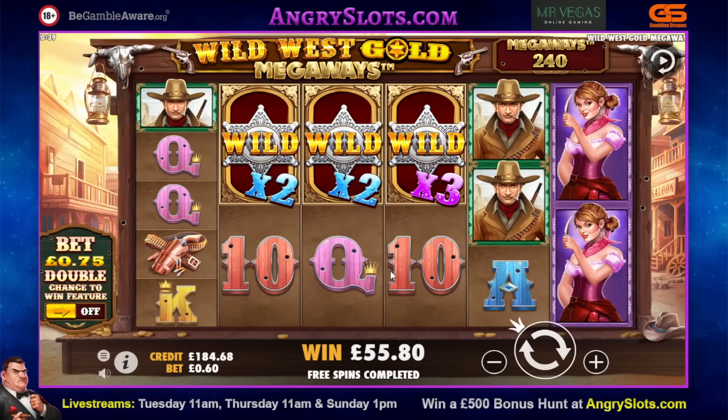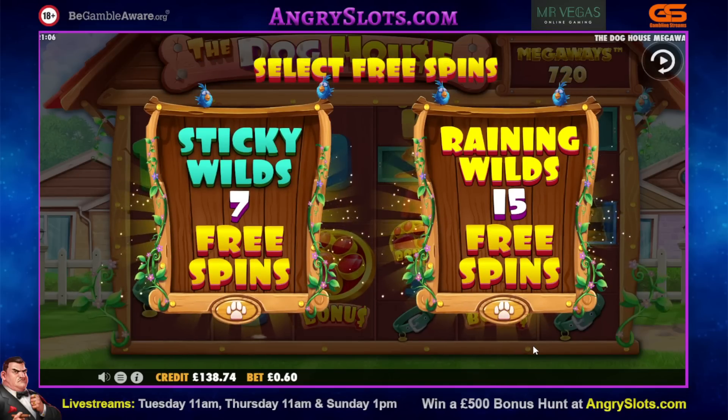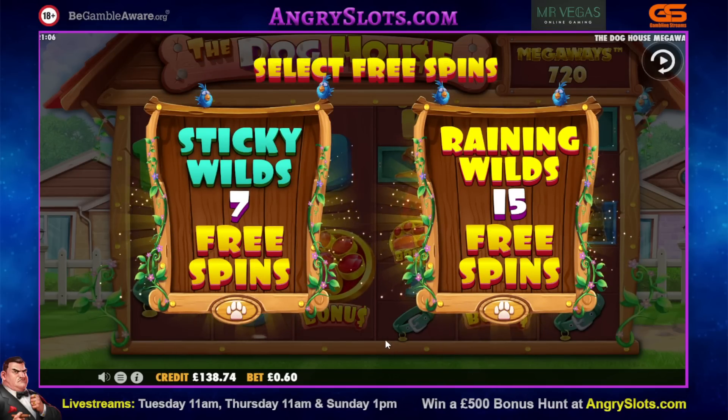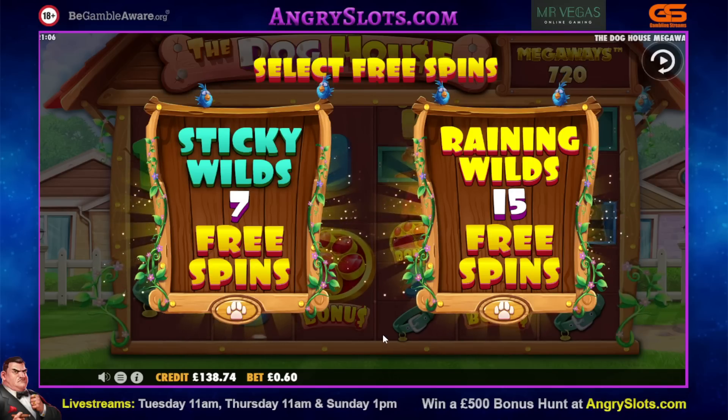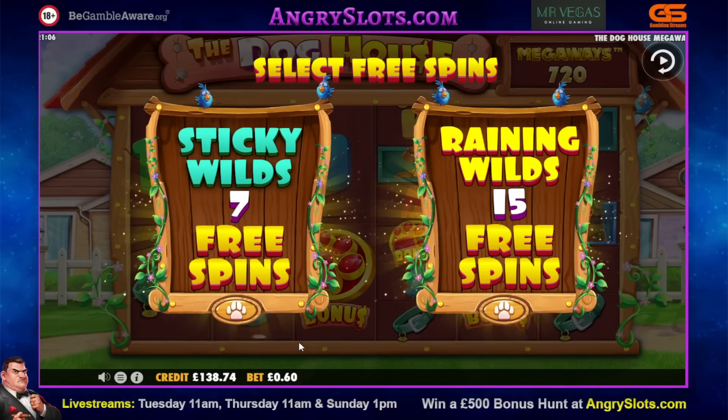This double-the-chance-to-win feature isn't making a massive lot of difference that I'm seeing so far anyway. £55.80 — okay, we're in slightly better shape. Let's see what Dog House can do. We are in on Dog House Megaways for 60p — that cost nearly £80 and took another 25 minutes. Dog House is not on form today at all — we're really taking a pasting in here. We need a decent bonus from you this time.